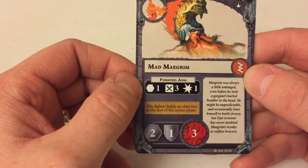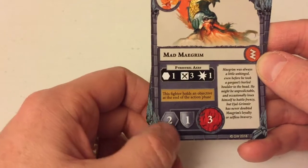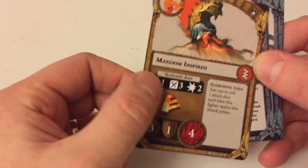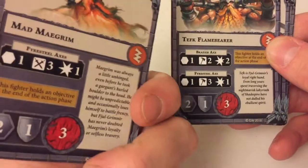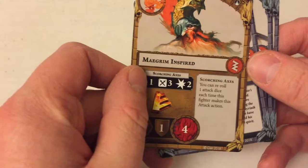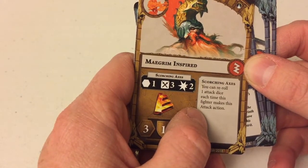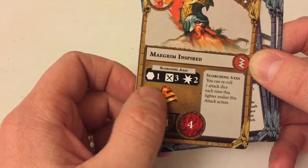Mad Magrim — again slow, but using shields for defence. When he becomes inspired, he gets extra damage output, extra speed, extra wounds. He also gets the special ability Scorching Axes: you can reroll one attack dice each time this fighter makes this attack action. That's pretty good — he's already rolling three dice.